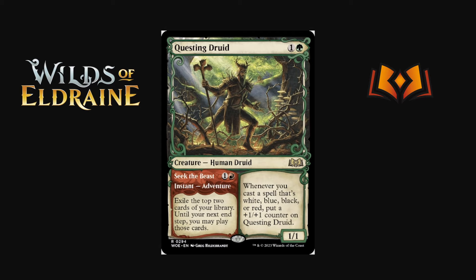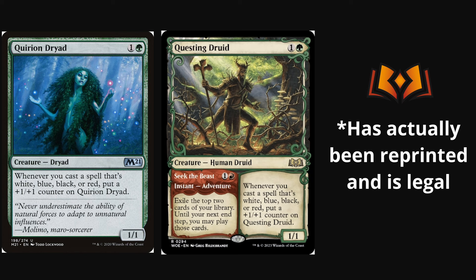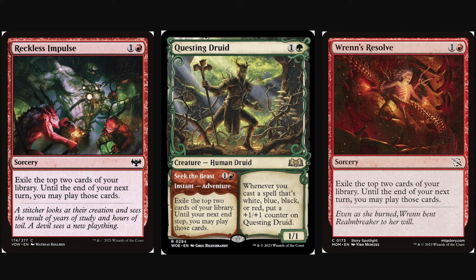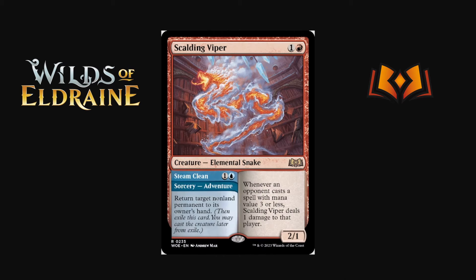Questing Druid is one and a green for a 1/1 — whenever you cast a spell that's white, blue, black, or red put a +1/+1 counter on it. Similar to Quirion Dryad, which was just before Pioneer. The adventure Seek the Beast is one and a red instant: exile the top two cards of your library until your next end step, and you may play those cards. We've seen these effects dominate the Pioneer/Explorer Boros prowess deck. Having both effects together is huge. The adventure half is the main reason to play it; the Questing Druid is interesting upside.